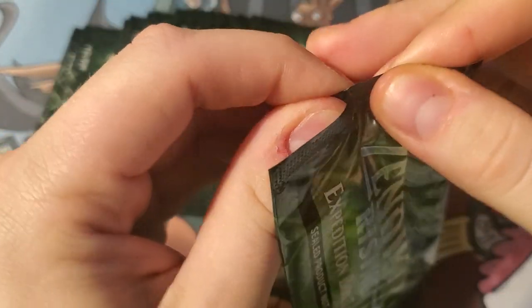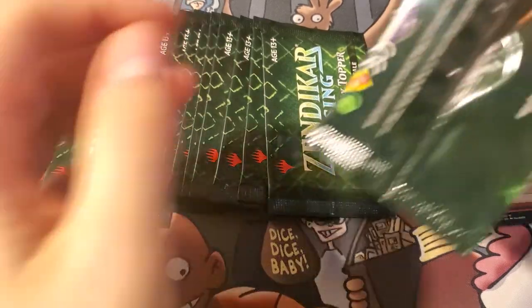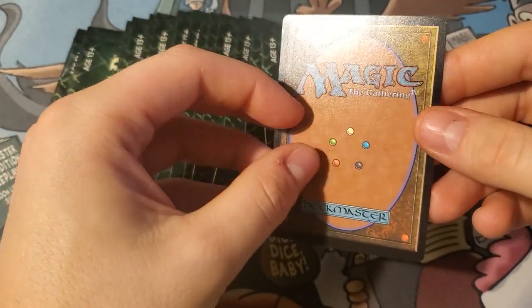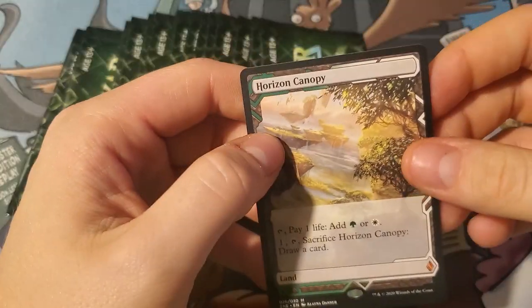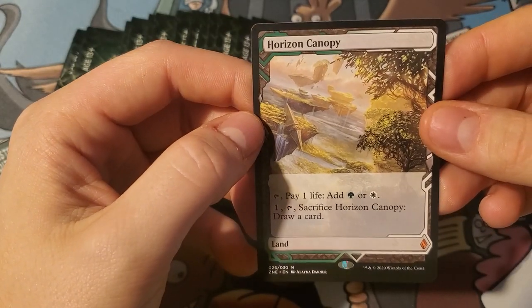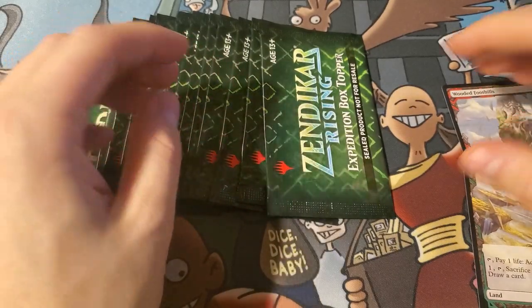This is pretty fun to open. I do wish they were foil, but you know — beggars can't be choosers. Next up: Horizon Canopy! That's some nice art, we got the hedron falling down. Awesome.